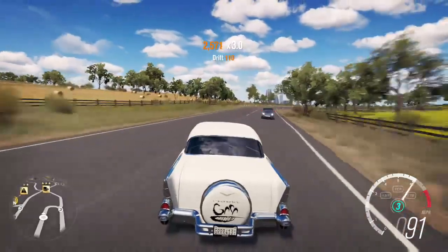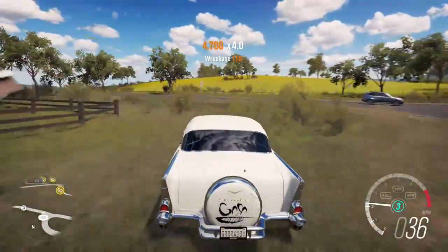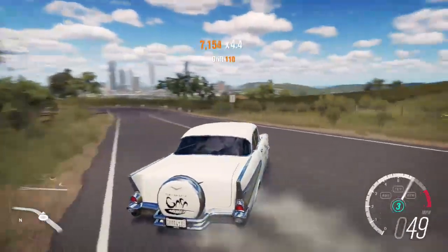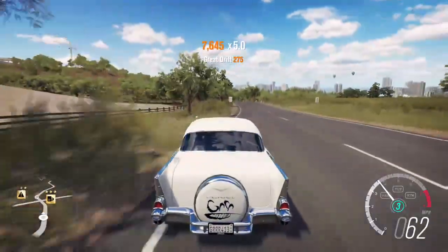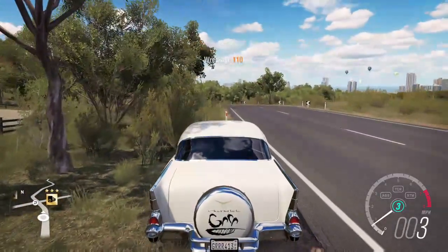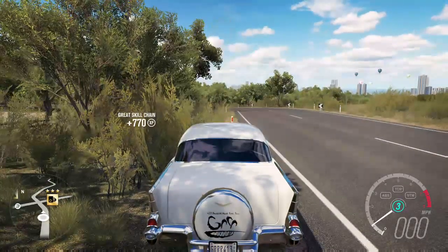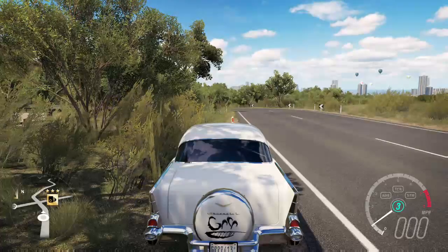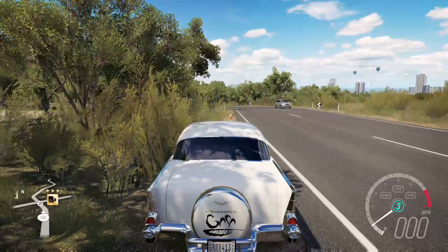The equation also takes into account perks. I calculated four equations total, using the XP boost and the credit boost, and the cars I tested were the Ford GT and the Super BRZ Horizon Edition. After testing, for a non-VIP member the average wheel spin value came out to 32,844, which is lower than my original figure.